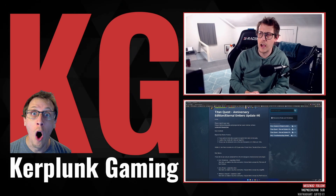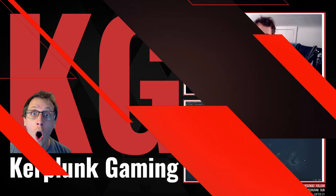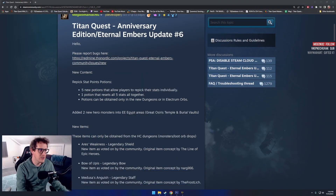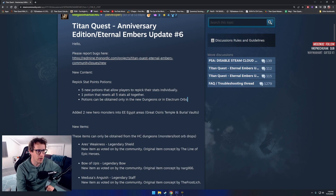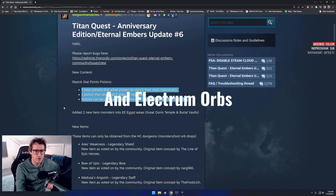What are they, how do you access them, and what kind of rewards can you get? You can see here in the patch notes — patch number six for Eternal Embers — there are six new potions. You might be wondering how do you get these potions? Well, they're inside the dungeons.